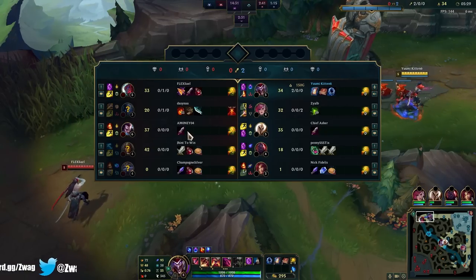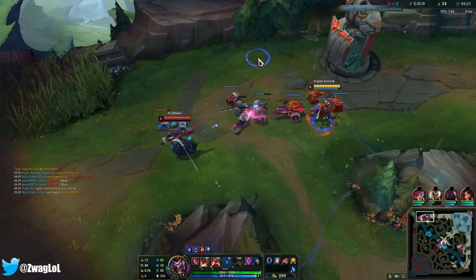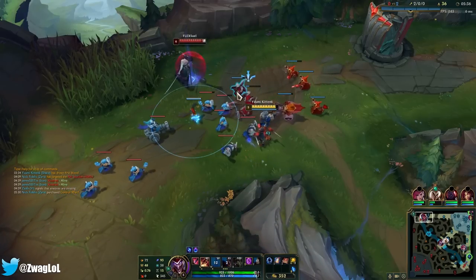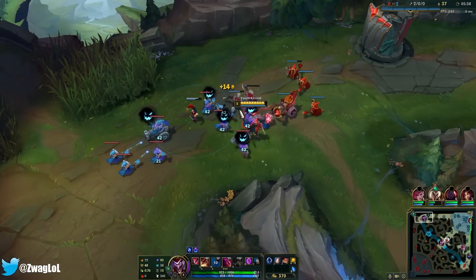The only one I'm worried about on their team is maybe Kindred, if she gets Yuumi to attach to her and then she goes on a rampage. But I'm pretty solid versus all of them.